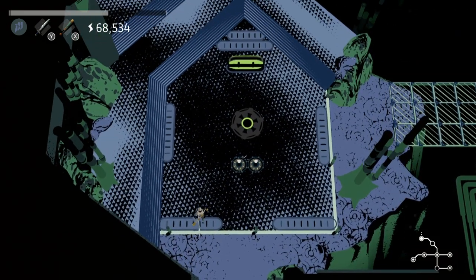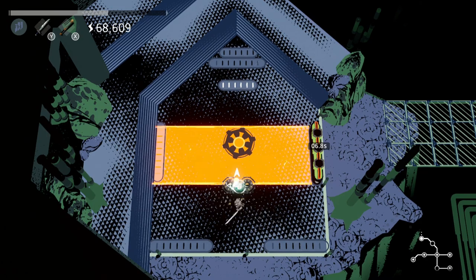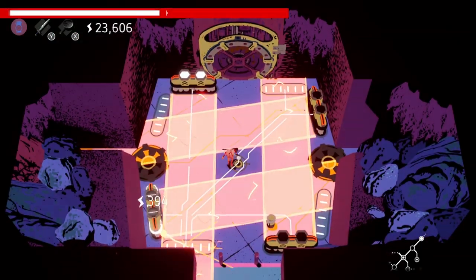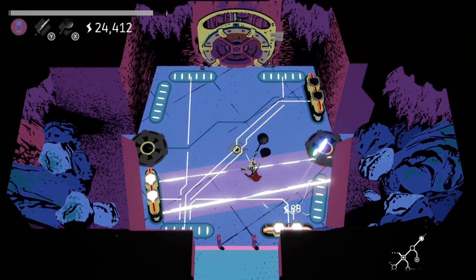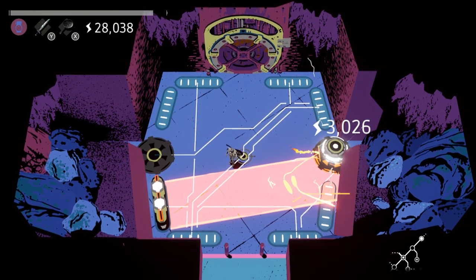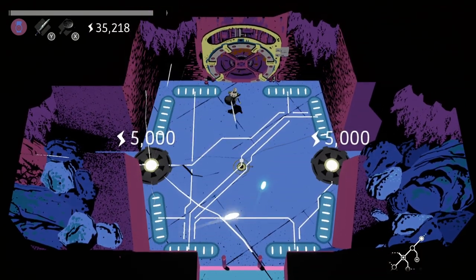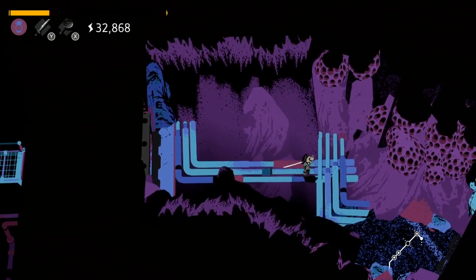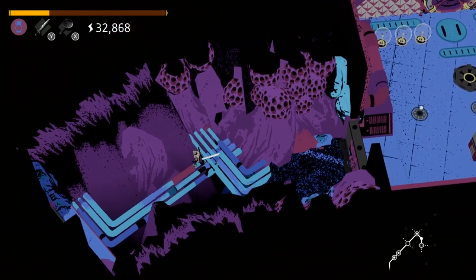Inside these rooms you'll find all sorts of obstacles — bumpers, switches and bombs are just some of the targets you'll face. Using one of the melee weapons you start off with or find along the way, Bot C can swing up the pinballs to activate the needed switches and proceed to the next room. These pinballs aren't actually pinballs though; instead they're energy — a currency used to power just about everything in the environment. Bouncing the energy off bumpers and other obstacles activates switches and other parts of the puzzle, like completing a circuit in order to open the next door.